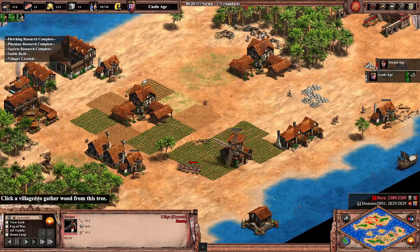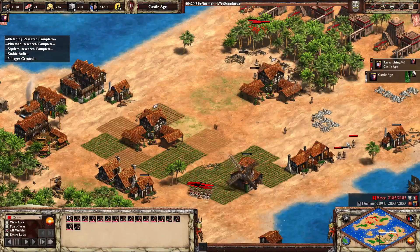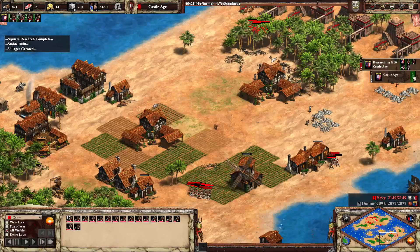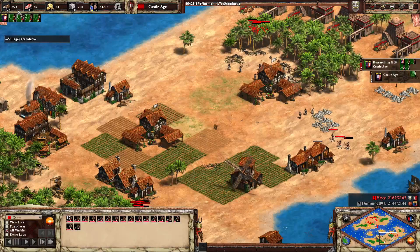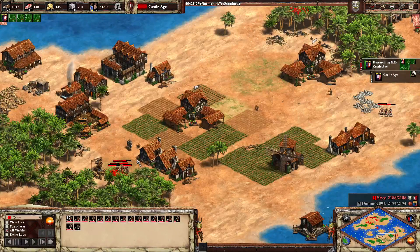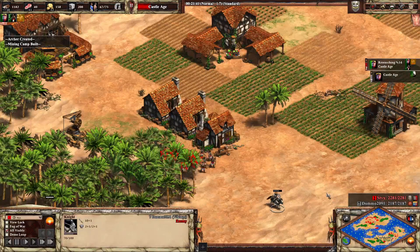Knights without Bloodlines and without many defense upgrades are going to get absolutely shredded by these archers. Producing to get to Castle Age — that makes sense. But 17 archers isn't nearly enough for this strategy. Also, if you're floating this much wood, convert it into gold somehow. One way is to construct a market and sell it. I know you don't want to do market abuse, but it's worth it.